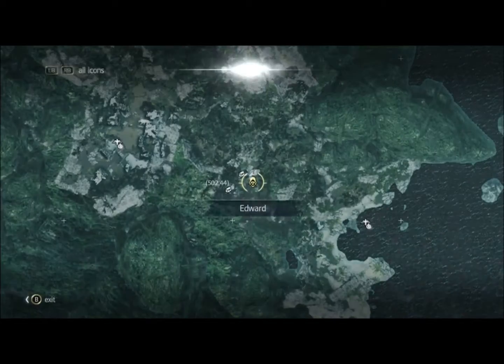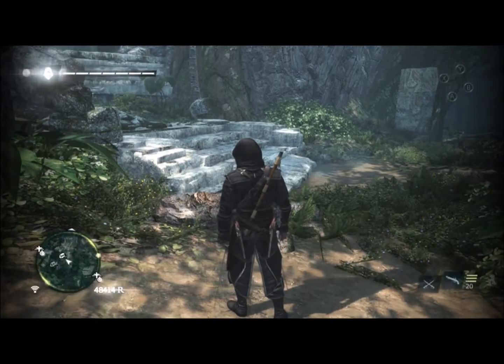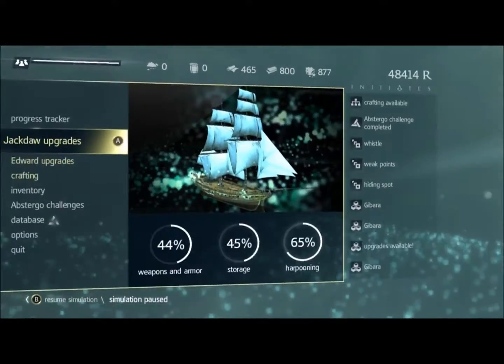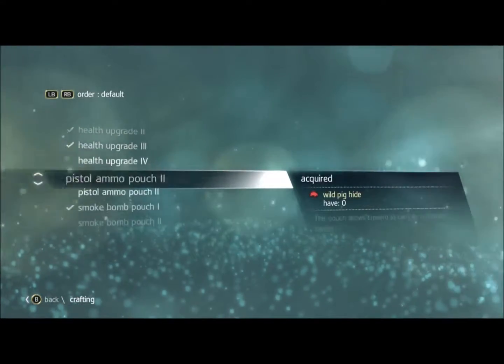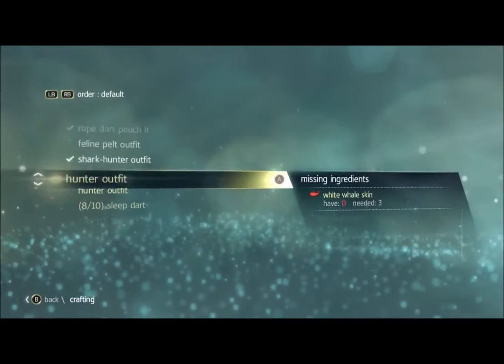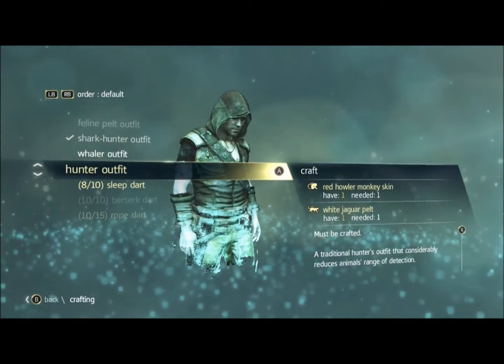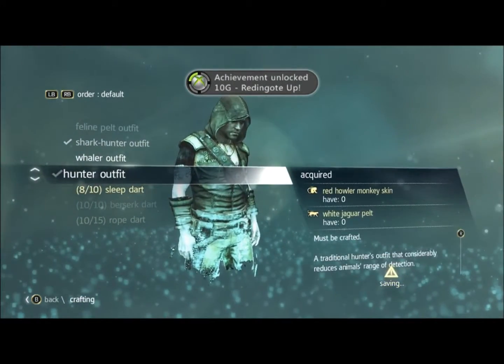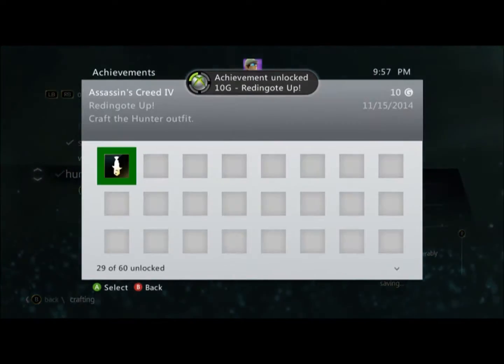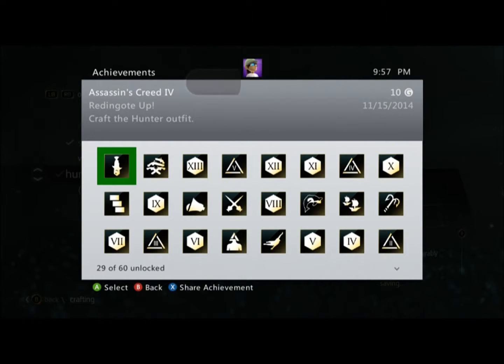Let's craft it now. Hit start, then go down to crafting, and just go down — it's pretty far down. Right here. And there's an achievement: craft the hunter outfit.